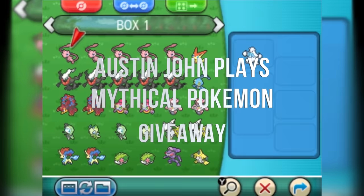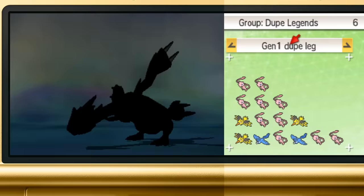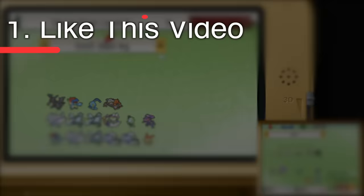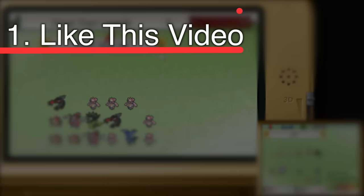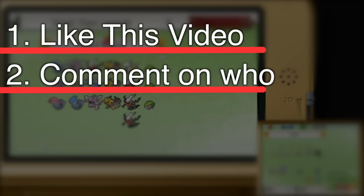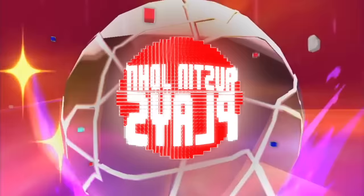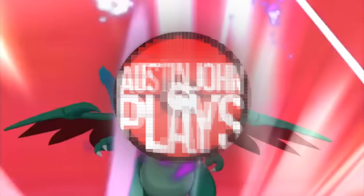Have you heard about the Austin John Plays mythical Pokémon giveaway? Last year we did it and gave out over 70 mythical Pokémon across three drawings. We're doing it again — you can win your choice of any legendary or mythical Pokémon, legitimately obtained, no hacked Pokémon. To be eligible: drop a like on this video, comment below on who you want to win, subscribe to the channel, and click the bell for notifications. Follow me on Twitter — winners will be listed on December 28th. Thank you for all the support this year. Till next time, Austin John out.